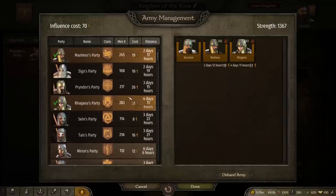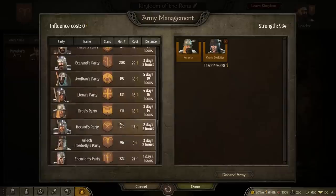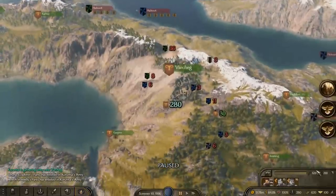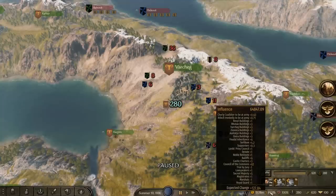The cool thing about just using your companions is that once you start an army with them and they join and stay in your army, you will gain influence — as you can see at the top right — for being at army. Once they join your army, that will still be ticking up, so you will be earning influence just by using your companions.